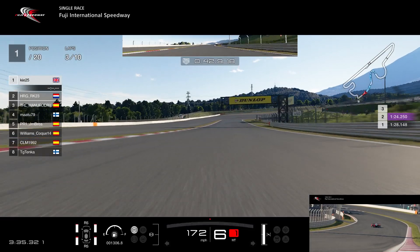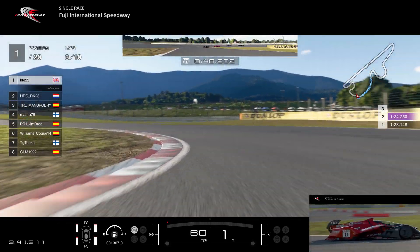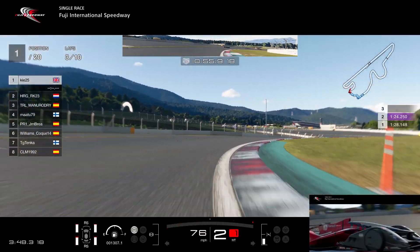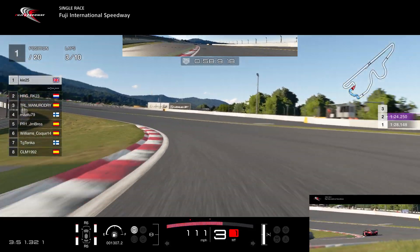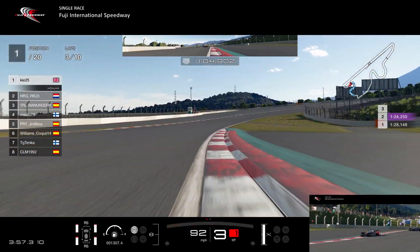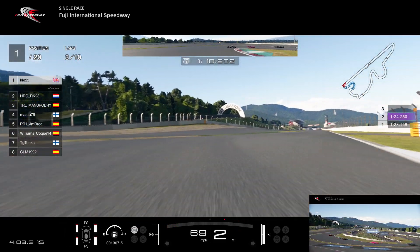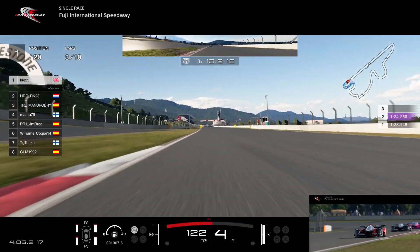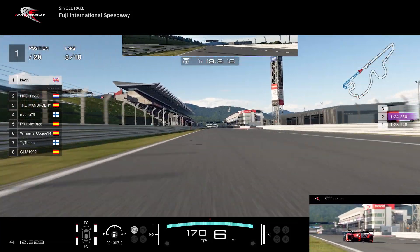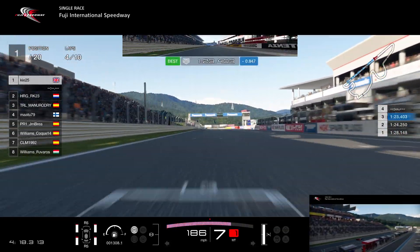From this point onwards we started going into fuel mixture 2 for the final sector. This was nothing to do with fuel saving — there was no fuel saving involved — this was purely just to dull the power a bit to the rear tires and put less pressure on them through the technical sector. It's a lot of acceleration zones and cornering at the same time. This is something Tiara Lightning and others do, and it does help tire wear. Then back into mixture 1 down the main straight.